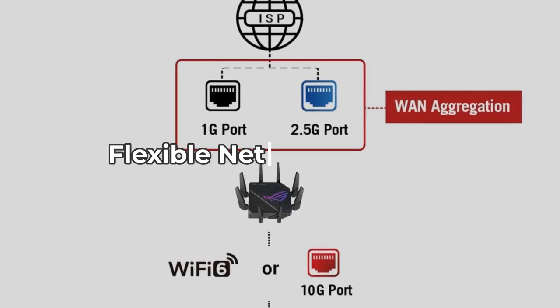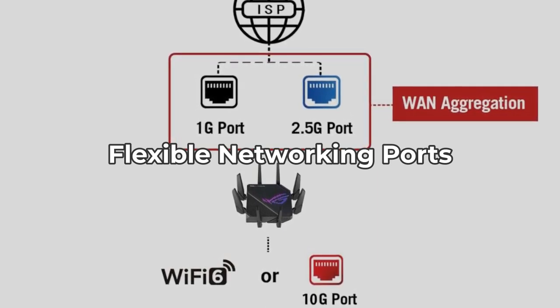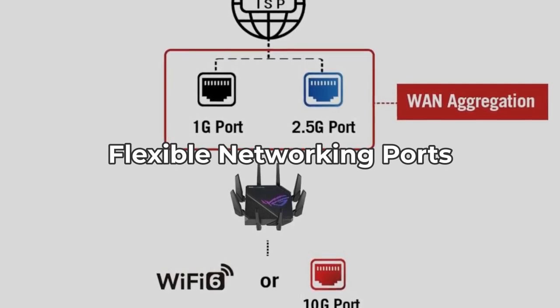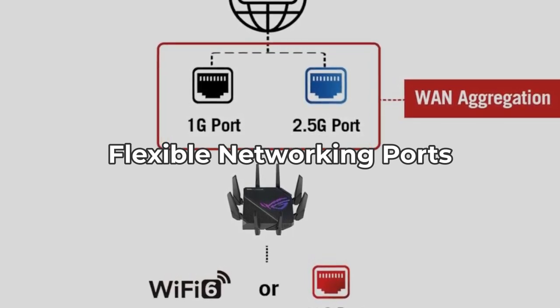The GTX 11000 Pro comes with a 2.5 GBPS port and a 10 GBPS port that can be configured for either WAN or LAN operation, offering excellent flexibility for high-speed connections. Yet some users might find the setup process for link aggregation complex.